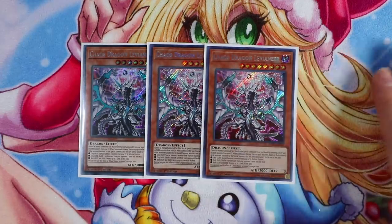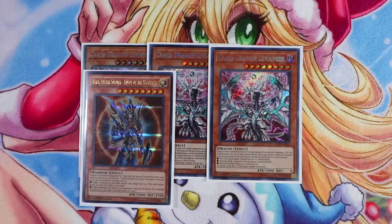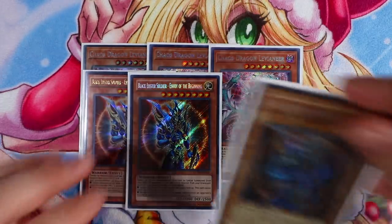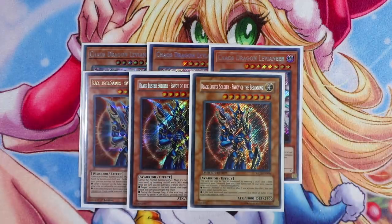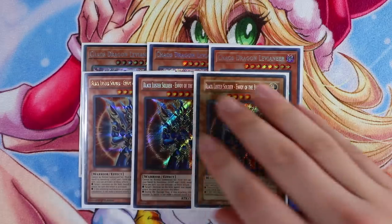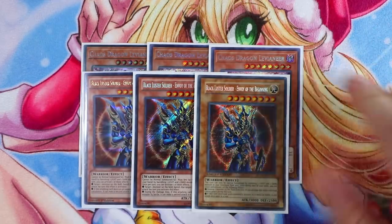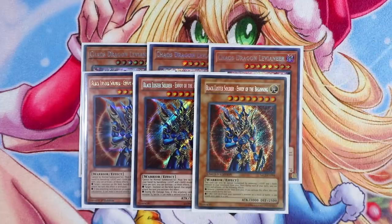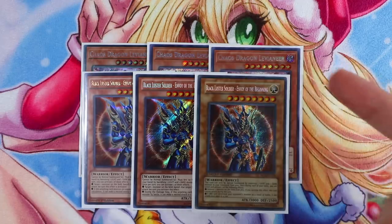You want to get access to this card as quickly as possible. You cannot play a Chaos deck without Triple Black Luster Soldier - Envoy of the Beginning. This card is absolutely incredible. Summon this card, attack twice, and you can also banish any problematic monster on your opponent's side of the field. This card is one of your main win conditions, same thing with Chaos Dragon Levineer — just really big boss monsters that help push for a ton of damage.